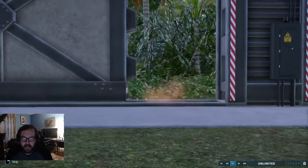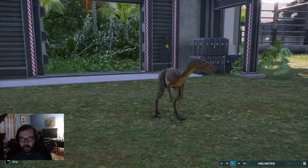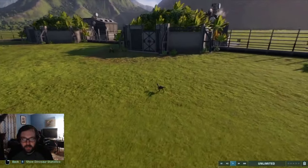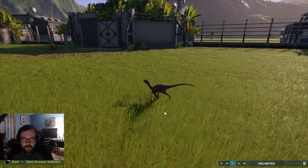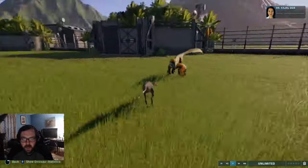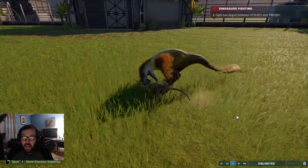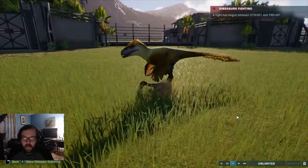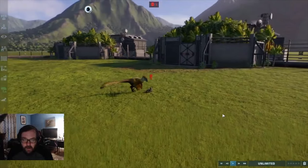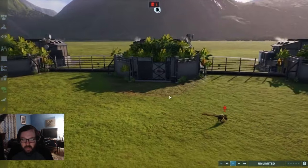Let's release the first opponent, Troodon. I bet this thing's gonna be tiny in comparison. It looks like they're about to square off. Let the Utahraptor go to you. And look at that — Troodon got absolutely one-shotted by the Utahraptor. You can eat the Troodon, you deserve it. Let's bring in the next opponent.